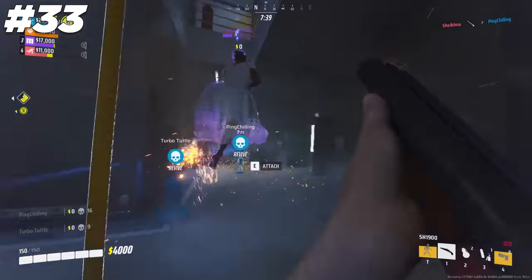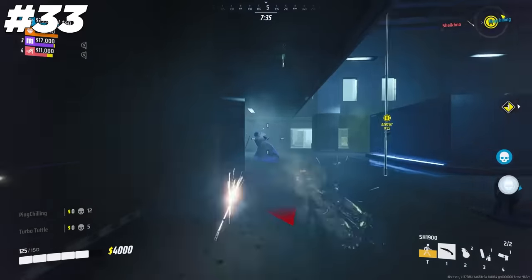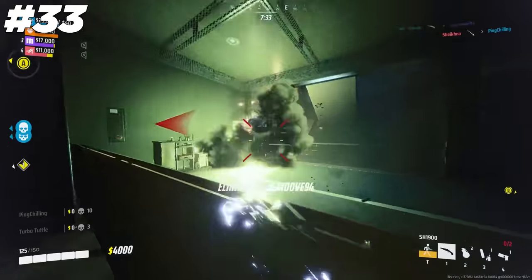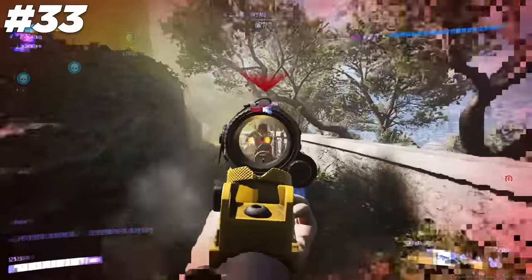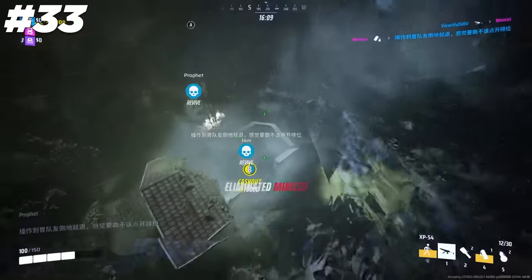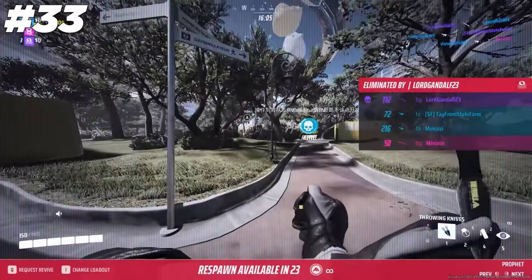Other than the RPG counter mentioned earlier, if you are taking a duel with a Heavy player and are forced to commit to the fight, it will be in your best interest to get as close to them as possible while circling around them. As Heavies are really tall, Lights will appear really tiny at a rough angle, making it very hard for a Heavy to track any Light who gets too close and personal.